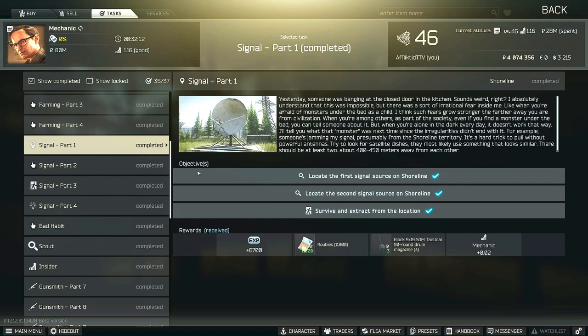Hey guys, this is a mechanic task guide for Signal Part One. For this task, you have to locate the first and the second signal source on Shoreline and then survive and extract from the map.